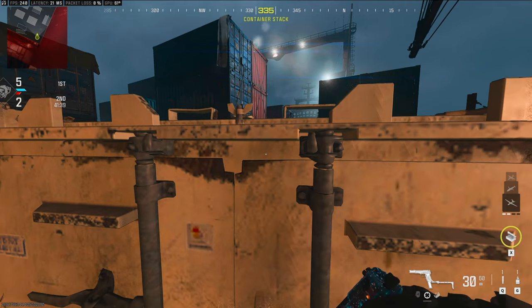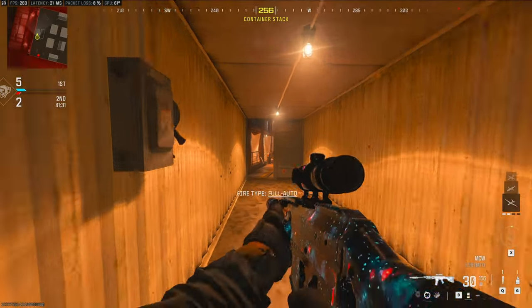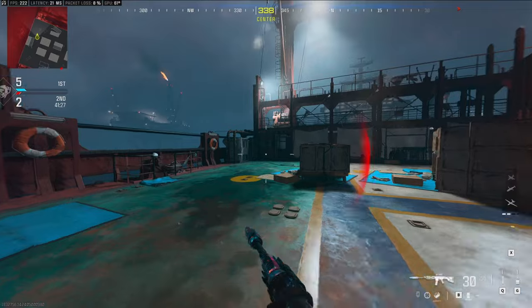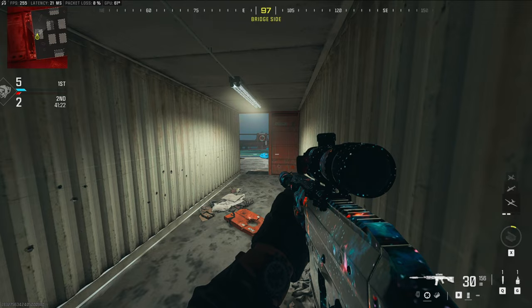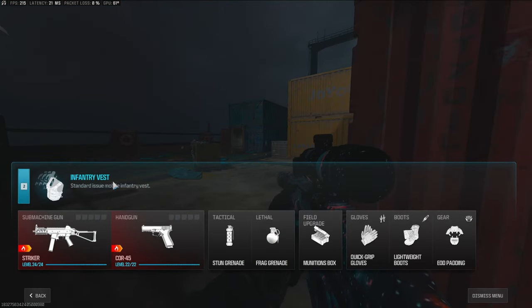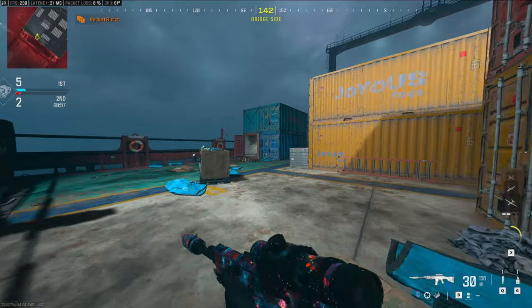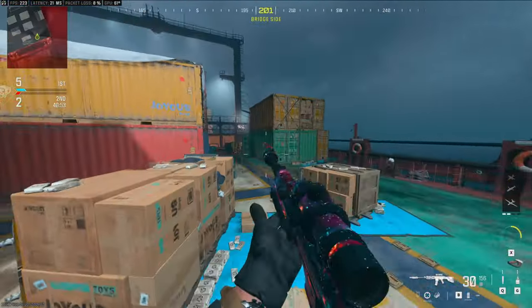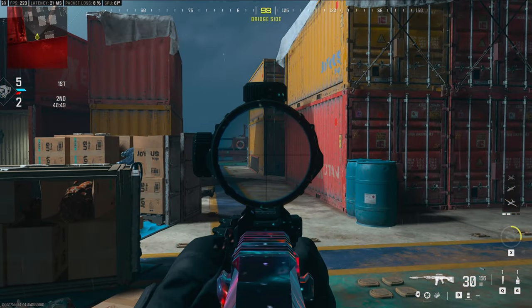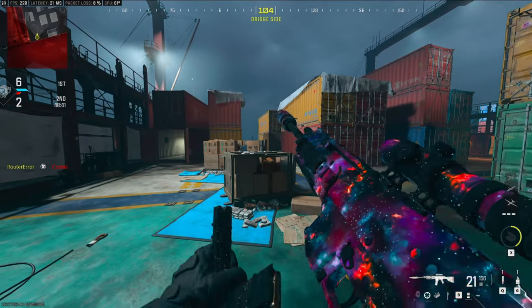The next camo challenge is one where you need a full ammo reserve. If you didn't know, you could just run a munitions box — if you look in the bottom right, that number will be maxed. A way to get around that is to go to your loadout and change your vest to the Gunner Vest. If you read at the top left, it'll say 'deploy with max ammo.' All you have to do is put that on, spawn in with the max amount of ammo, and get kills with that gun. If you run out of the mag and reload, you won't have max ammo in the reserve.